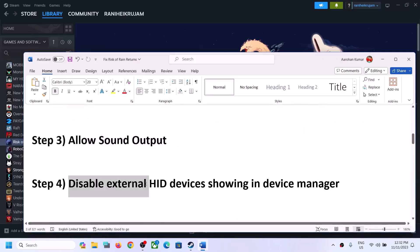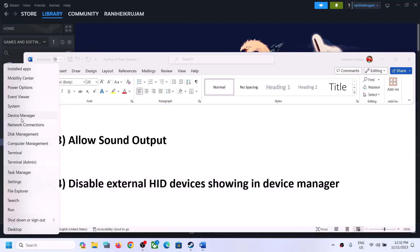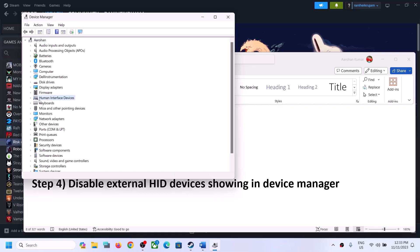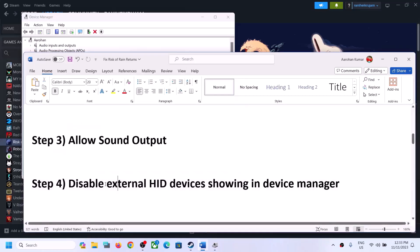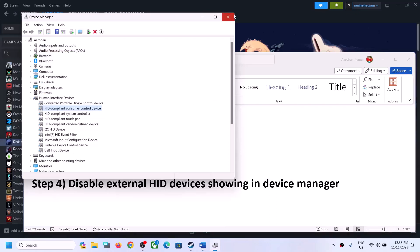The next step is to disable external HID devices in Device Manager. Right-click on the Start menu and click on Device Manager. Expand Human Interface Devices. If you see any devices you are not using, you can try to disable them — right-click and click on 'Disable device.' You can always re-enable them by right-clicking and selecting Enable once you're done playing the game.